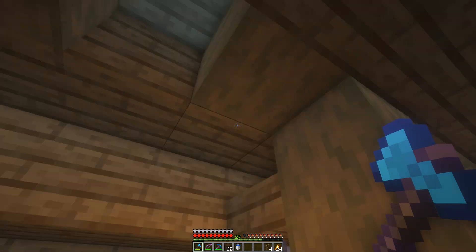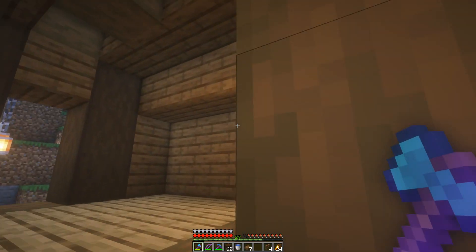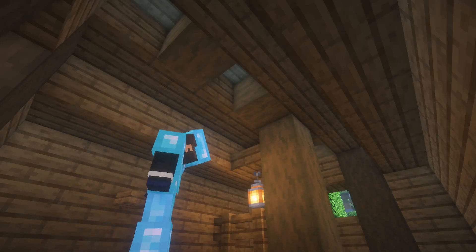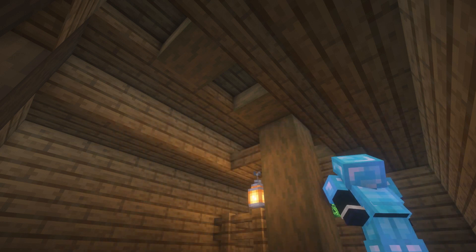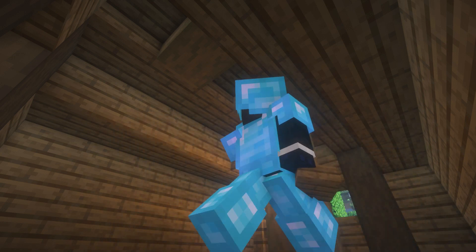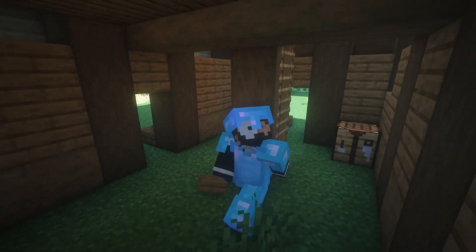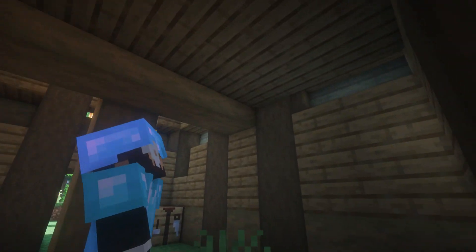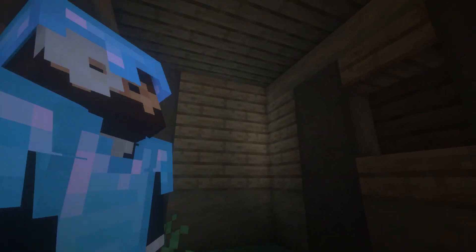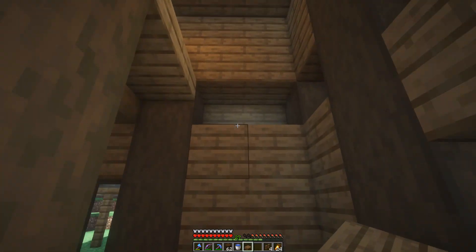I'm not big on the birch showing up on the roof here, so I'm actually going to use these slabs to make the roof look uniform on the inside. I saw something on the bottom floor here that's gonna look weird, so I'm gonna use the slabs to just fill that in right here, and over here.